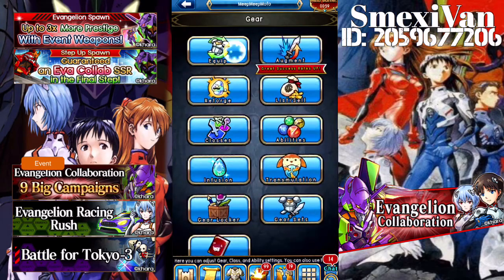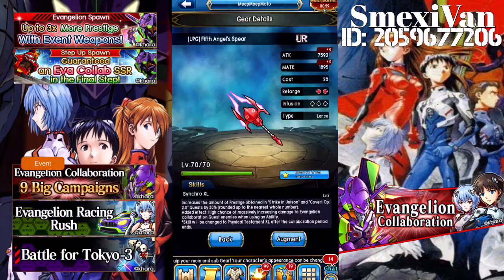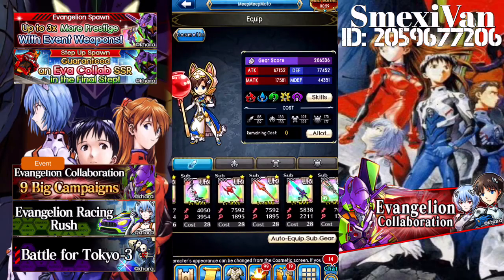Let's go ahead and take a look at our gear. We just spawned the new lance and the new bow. So I'm currently carrying 4 weapons.